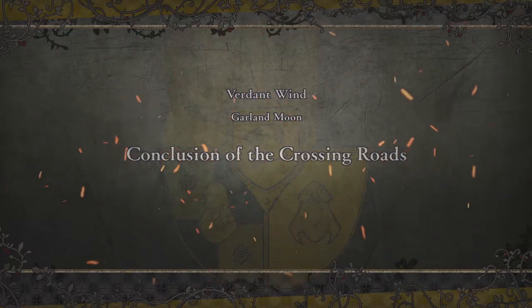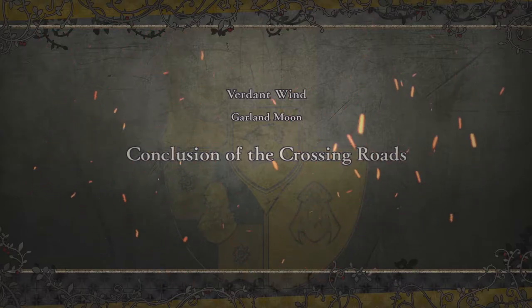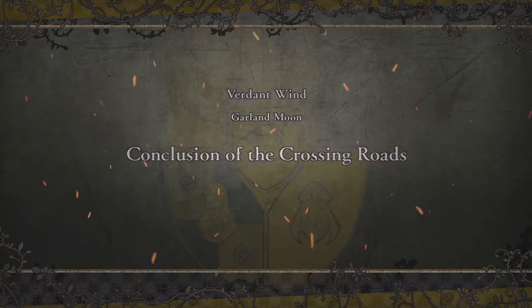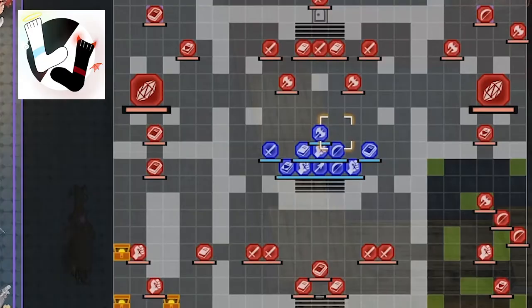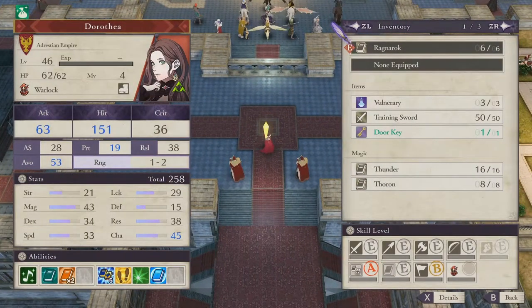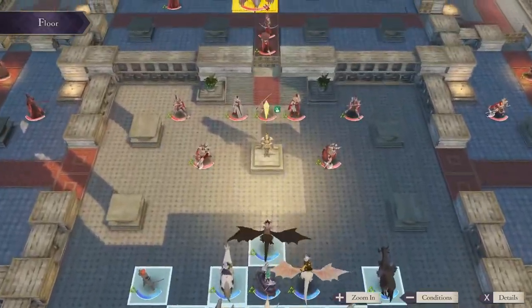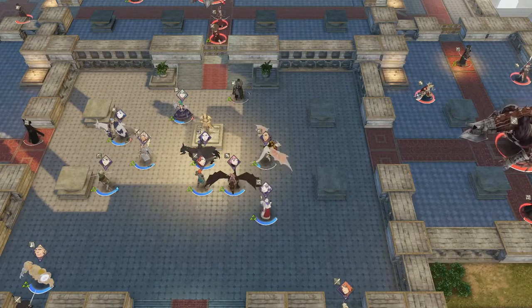Part 2 Verdant Wind, Garland Moon — Conclusion of the Crossing Roads. This is it! This is what I asked for! This is the gimmick I wanted! Surrounded on all sides, having to defend yourself from every angle, you need to spread your units out to deal with the various threats. Sure, the map isn't the exact shape I was expecting — it's a little open and there are units that start right by us — but actually it works as a little extra challenge. It's great, it's perfect!